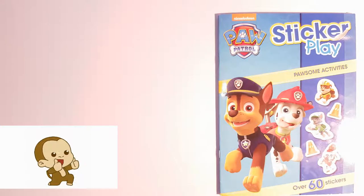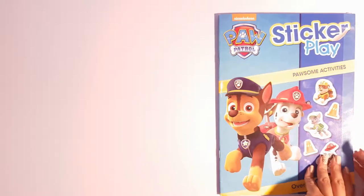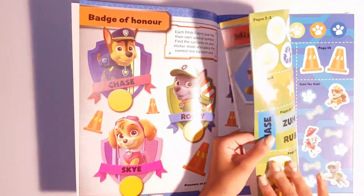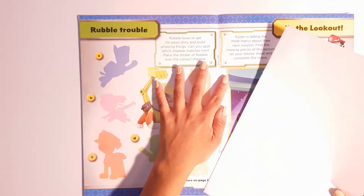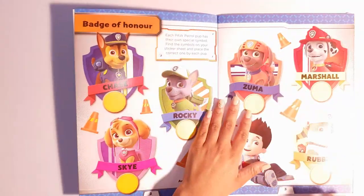Hey guys, so today we're going to be doing the sticker playbook, Pawsome Activities. Let's begin. First I'm going to go to the middle and take out all the stickers. Let's start here.